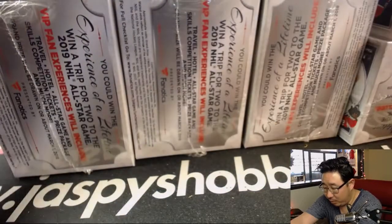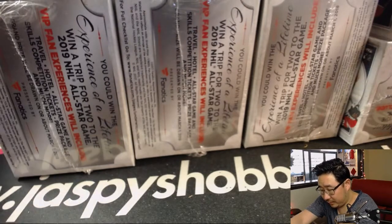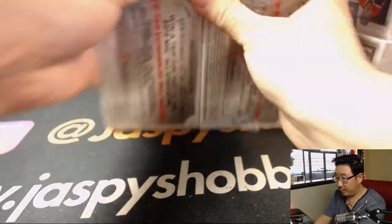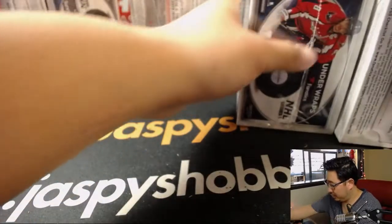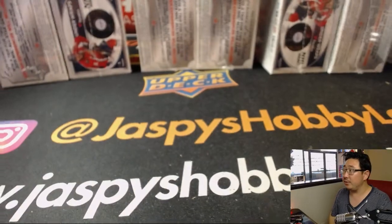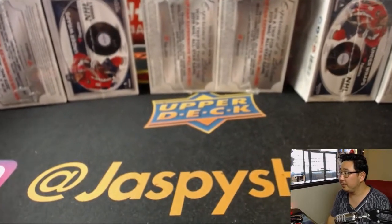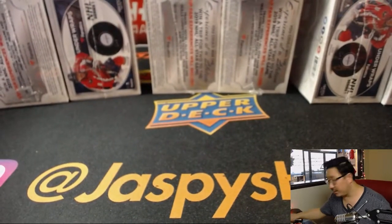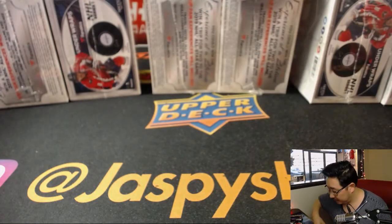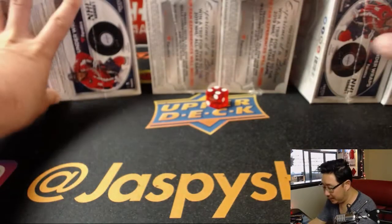All right, so let's make stacks of four here. One, two, three, four — three stacks of four. So what we're going to do is roll the die. This stack: one, two, three, four, five, six — and it's four. One, two, three, four. So we'll be doing the middle four pucks.